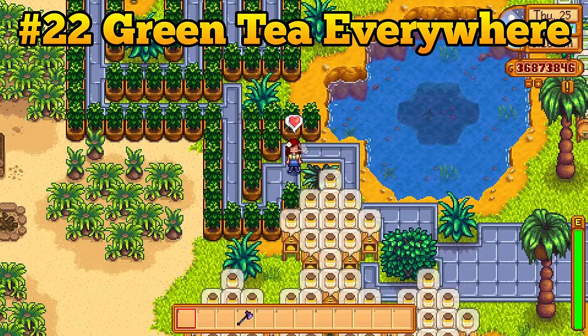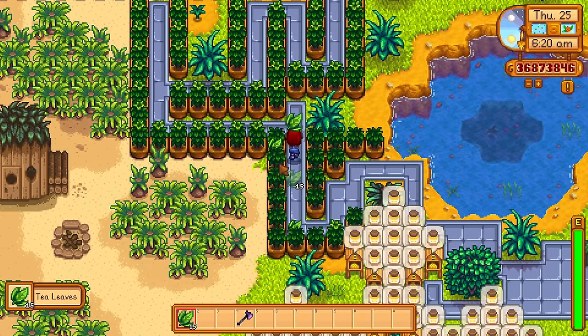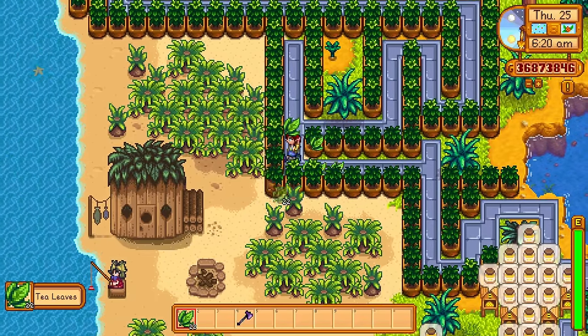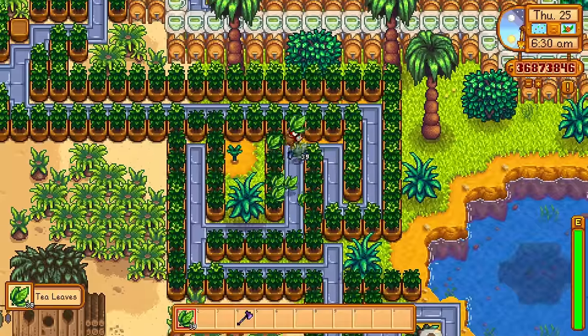Tea saplings are one of the only crops that can be placed anywhere in the game, as long as it is inside of a garden pot. So you could fill up the entire valley with garden pots with tea saplings if you wanted to.